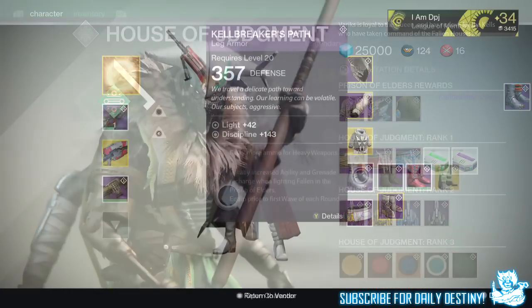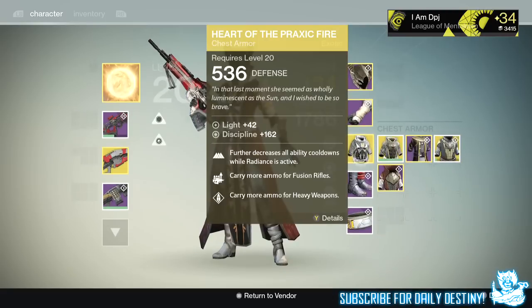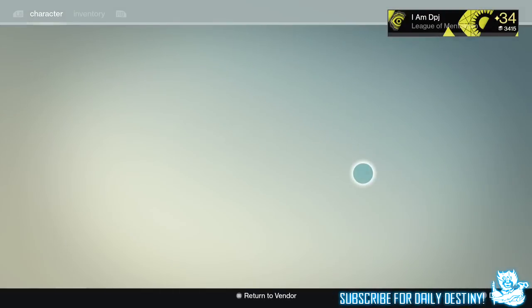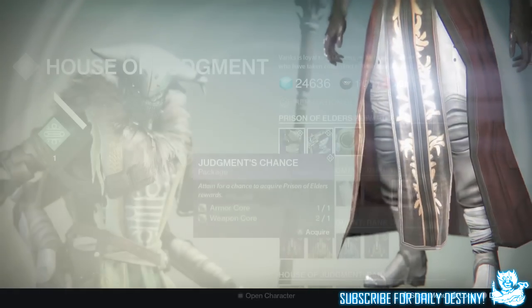Moving on to the fifth package, I got the Cow Broker's Path — these are warlock leg armors offering 143 discipline. Mods are: carry more ammo for heavy weapons, greatly increased agility, and grenade recharge when fighting fallen in the Prison of Elders.